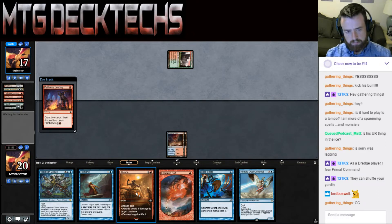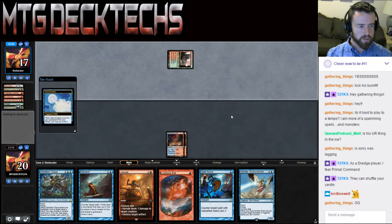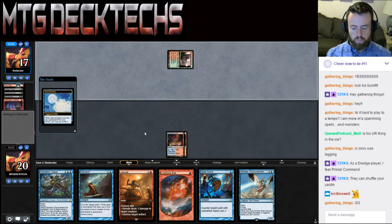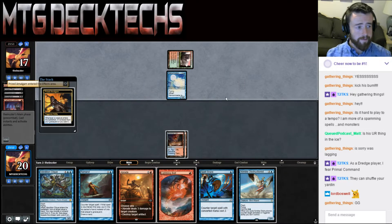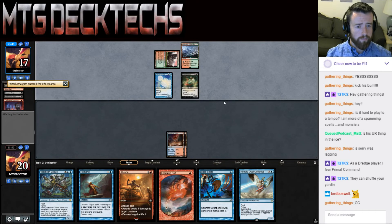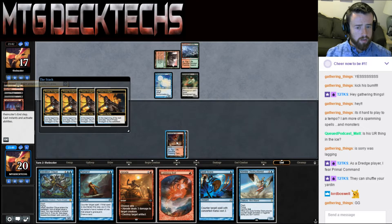We want to Remand a Conflagrate out of the graveyard. We wanted the mana to Nimble Obstructionist. They're going to get back a couple of Bloodghasts — two Bloodghasts. Let's see if they're stuck on one land. Nope, alright, so they're also getting back a Bloodghast.